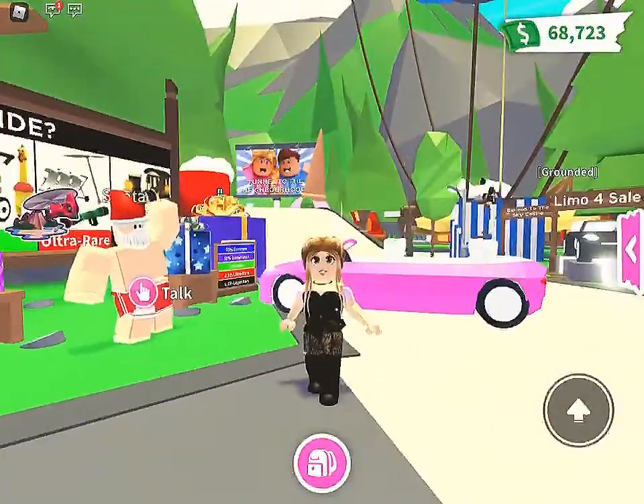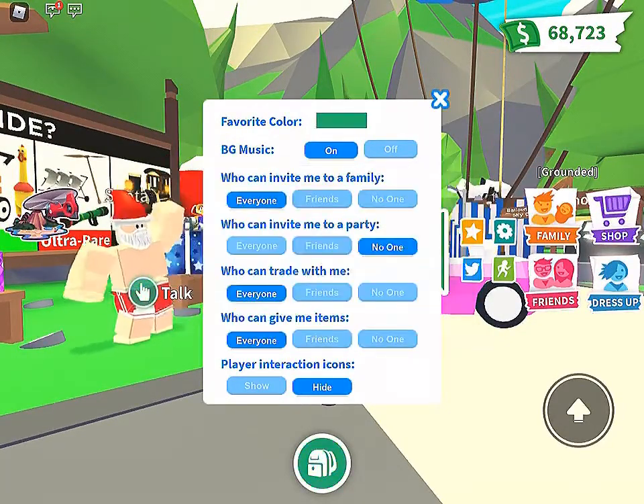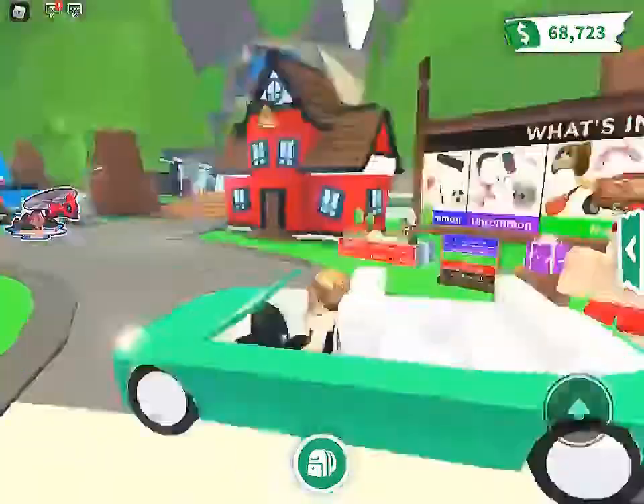Okay so we'll try it again. And this time we'll choose green. Put your limousine away, respawn it, and it's green.